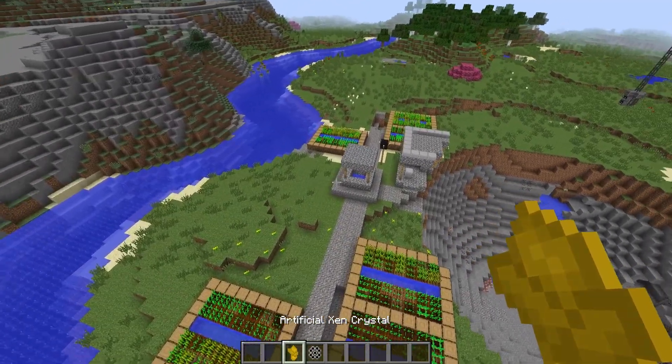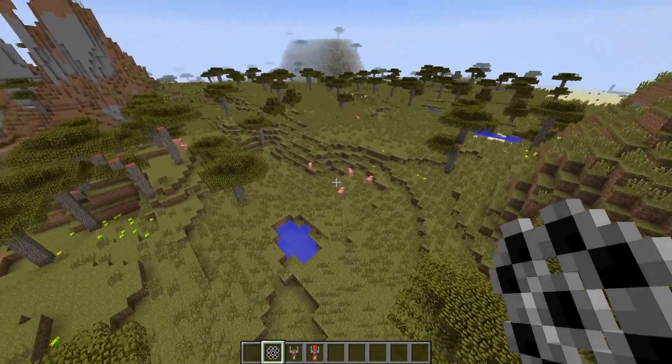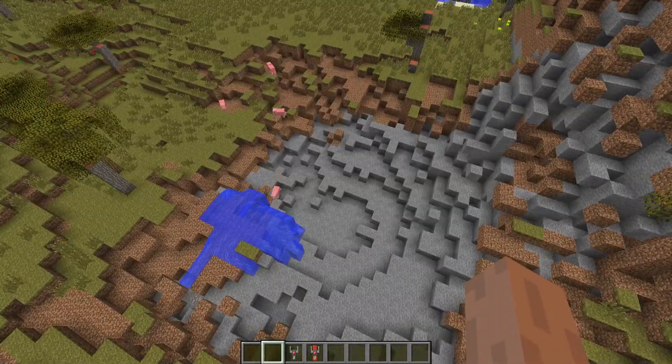So next up we have the artificial zen crystal. If I go ahead and toss this here, you can see it actually teleports everything up into the air. And then we have the anti-matter cluster, which like I said gets rid of black holes, but if I drop it, it does that.